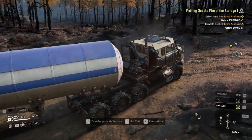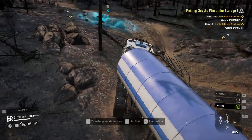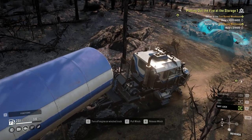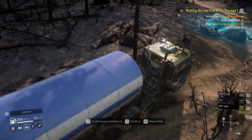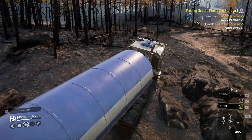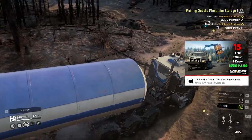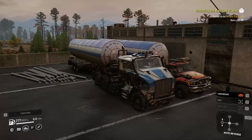A quick tip when doing the putting out the fire contracts in the Albani river: on your trip you're gonna see two trees. The one on the right sometimes breaks, but the one on the left is really strong — I never could break it by driving over it. It feels like that tree is connected to the core of the earth, so instead of struggling to drive over it, just go around it. It's always better to stick to the side of the road.